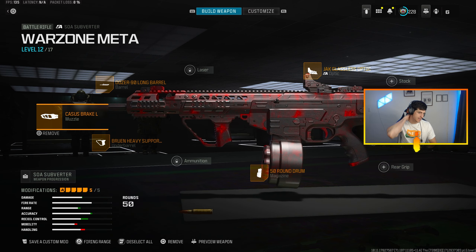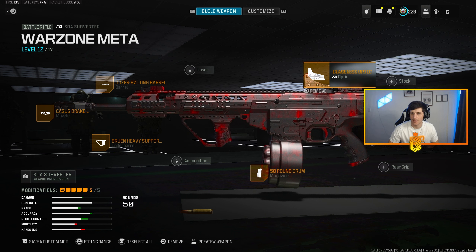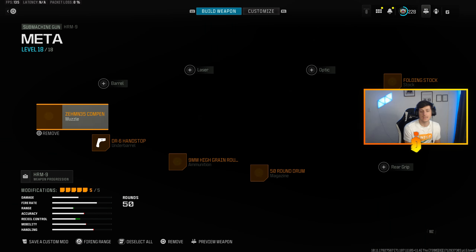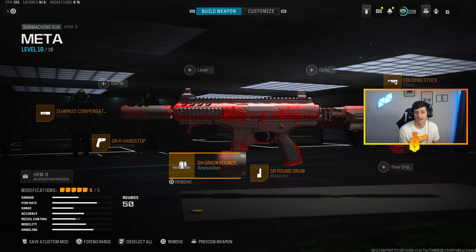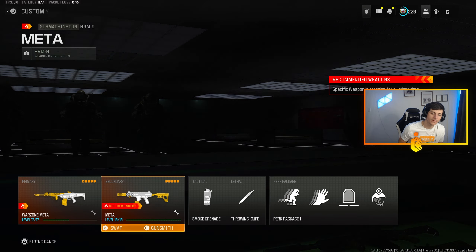Let's go ahead and break down the Subverter. We've got the Casus Break L, the 9-inch Long Barrel, the Jack Glassless Optic, the 50 Round Drum, and the Brewing Heavy Support Grip. On the HRM-9 we're going to have the Zen Compensator, the DR6 Hand Stop, High Grain Rounds, 50 Round drum, and the Folding Stock.